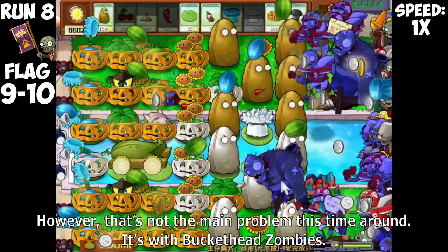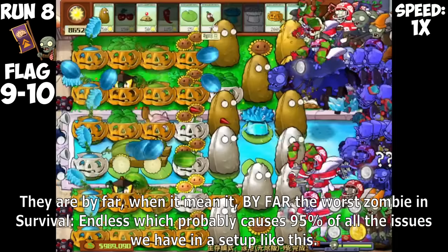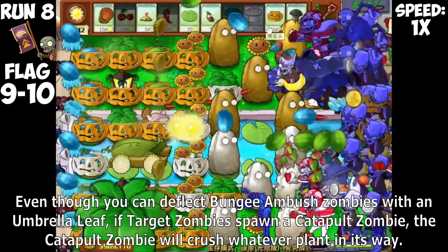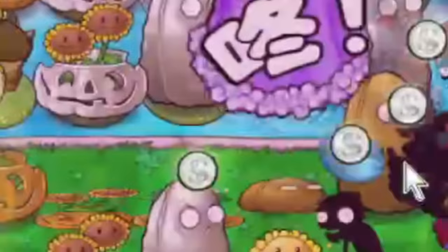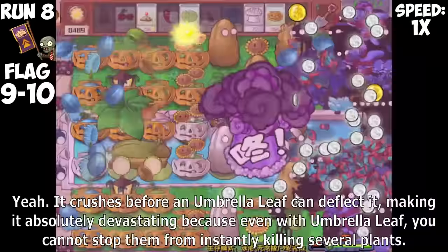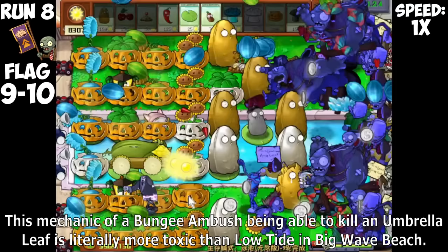However, that's not the main problem this time. It's with Target Zombies. Target Zombies spawn a Bungie Ambush consisting of many types of zombies, ranging from pole vaulting zombies to Gargantuars and Catapult Zombies. They are by far the worst zombie in Survival Endless, probably causing 95% of the issues in a setup like this. Even though you can deflect Bungie Ambush Zombies with an Umbrella Leaf, if Target Zombies spawn a Catapult Zombie, the Catapult Zombie will crush whatever plant is in its way — it crushes before an Umbrella Leaf can deflect it.